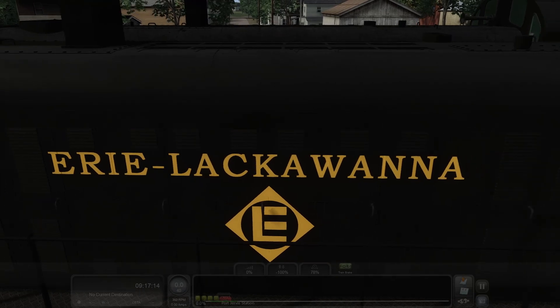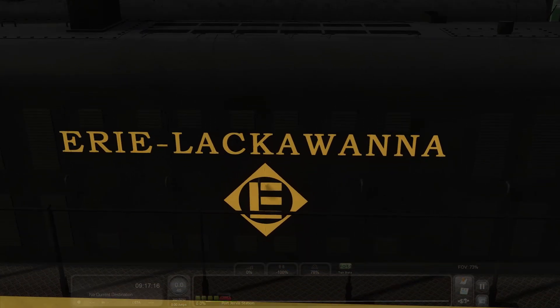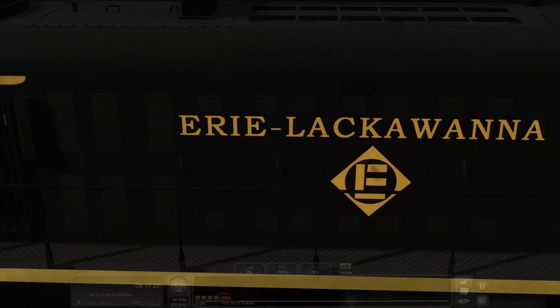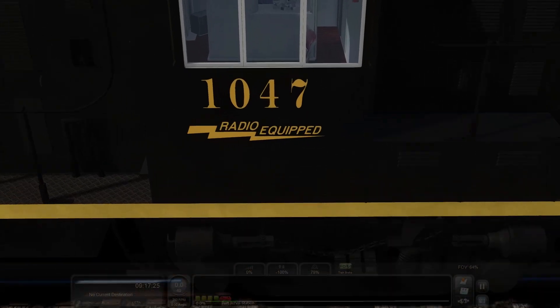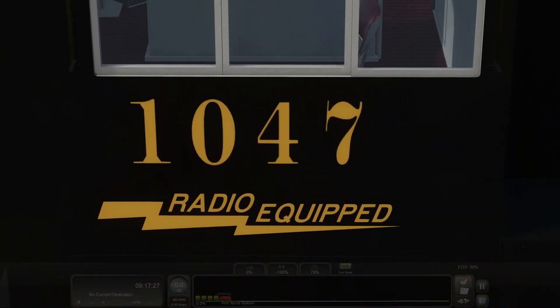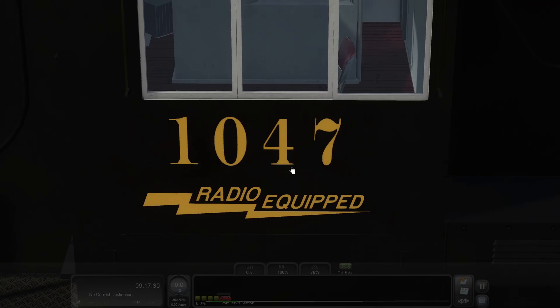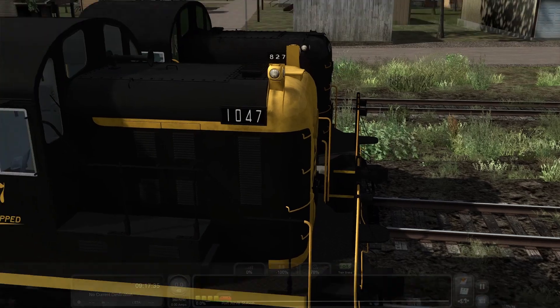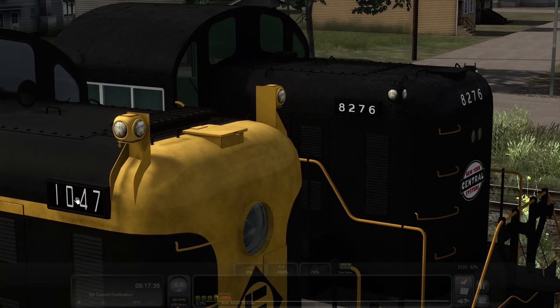Fantastic. Amazing. It matches - it looks legit. The nice E&L diamond, the lettering and font looks right. Got the radio equipped logo. The numbering as well. It's pretty apparent that they went through a great deal to get this stuff right. You'll notice the number boards on the short hood here are in a slightly different place - they seem pushed forward a little bit, or it could be because of the fairing that the marker lights are on.